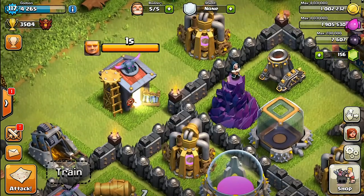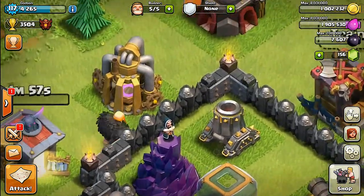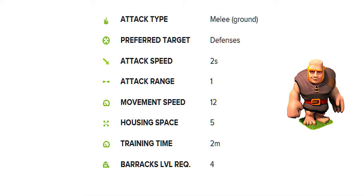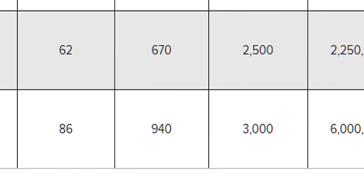To start things off, let's take a look at the stats of the giant to see what makes him such a unique troop. It shows exactly how long it takes to train him, his attack and movement speed, as well as other important information. Judging by the stats he gets at level six, it's no wonder why people use him as a farming and trophy pushing troop.